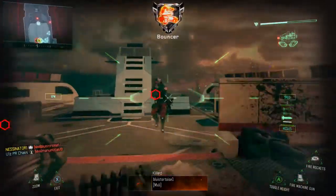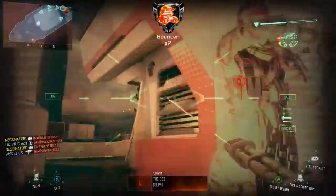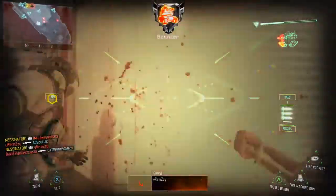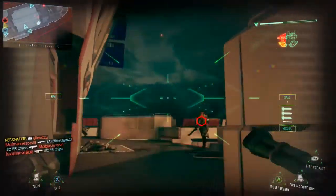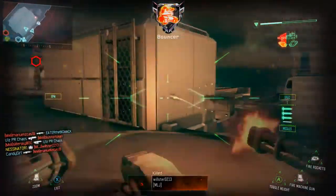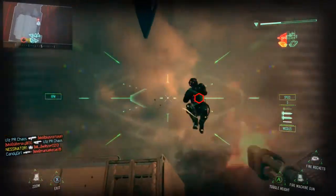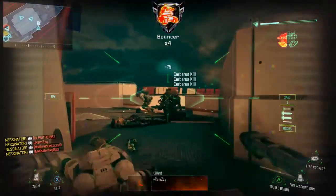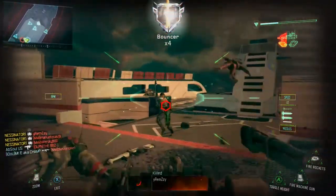Obviously, this is going to be a little more difficult on larger maps like Hunted or Infection — something like that. You probably just want to stay around the middle of the map. If it's Dom, you want to stay around a flag. In this situation right here, I think we're playing Safeguard and I'm just going into their spawn. And obviously, they're going to keep spawning here, so I'm just having a blast.